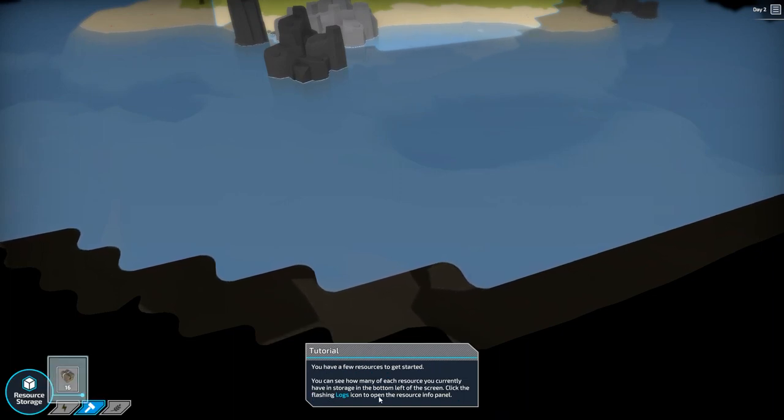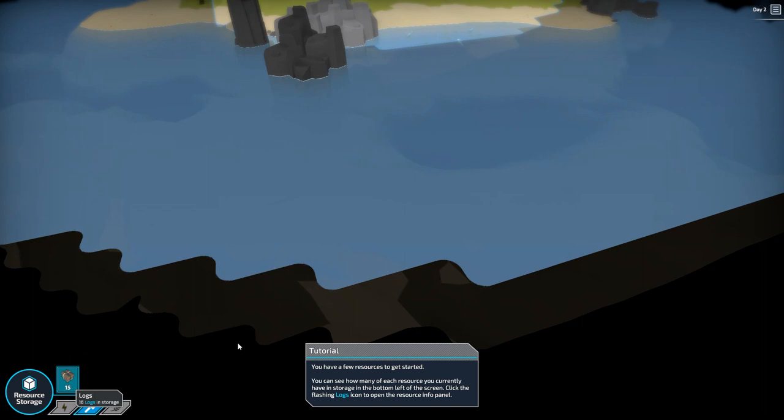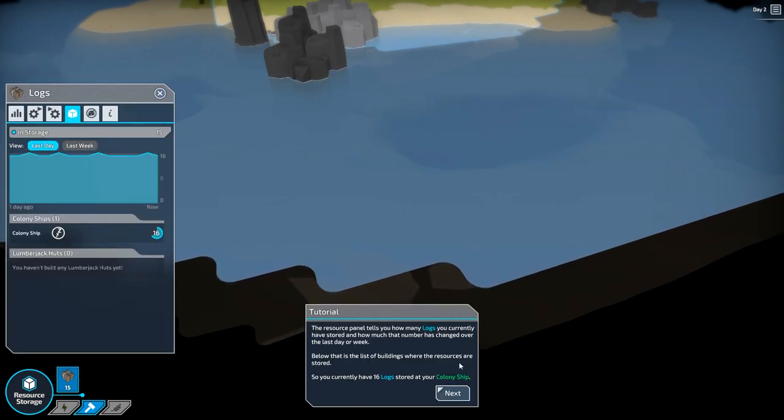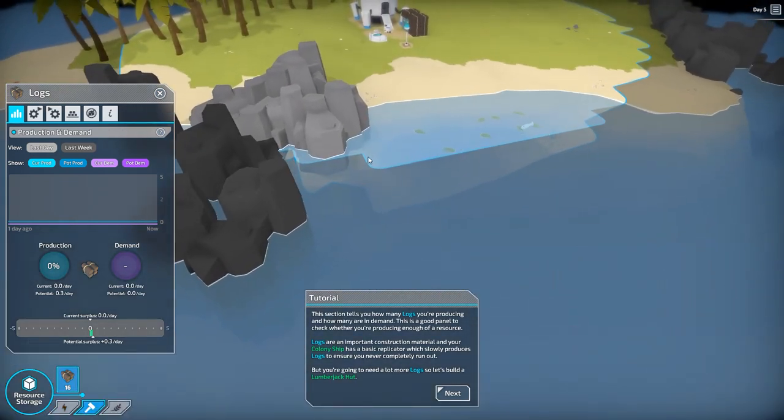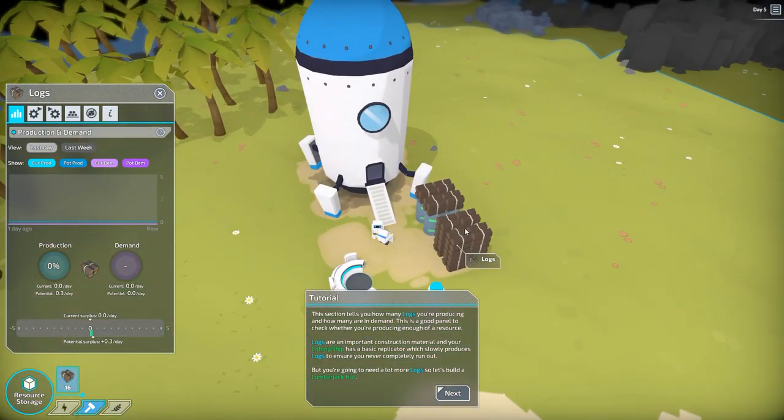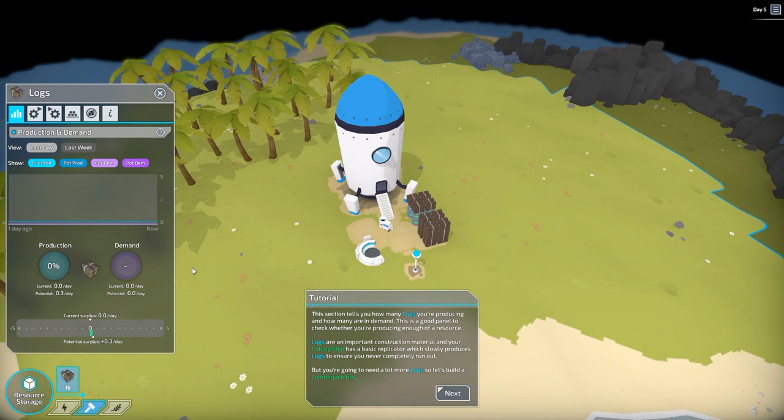They do give you a few resources to get started with. On this screen you have your different tabs down here for your different resources. The ship right here comes with the first starter logs and the first energy for you to get started. You're going to need a lumberjack hut right away and you're going to need a lot of lumber, so you may need two — but we're going to start out with one. It shows you what you're producing from the hut and what your demand is.